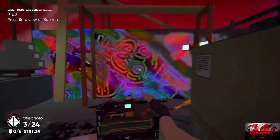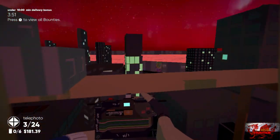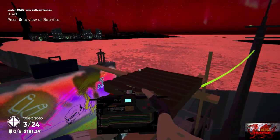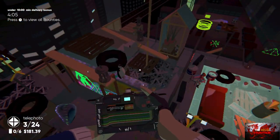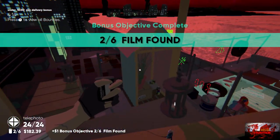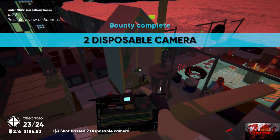Head back towards the graffiti area. Go onto the graffitied wall, jump up onto the platform and onto the wood on the left, then turn around. Jump up onto the wooden pallet to grab the first out of six films, and the second out of six film — this is where we got the jet fighters achievement at the very beginning of the game. From here take a picture of the two disposable cameras on your left.